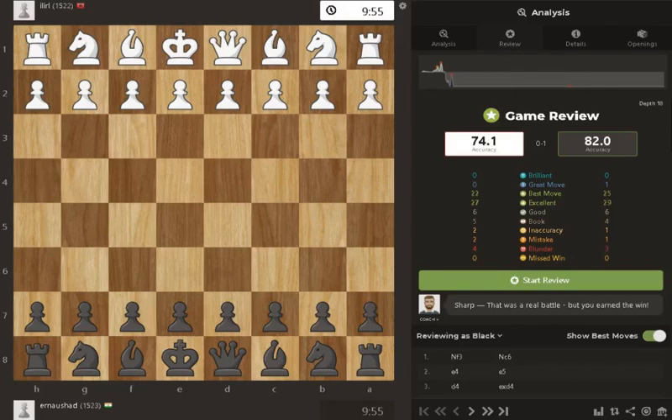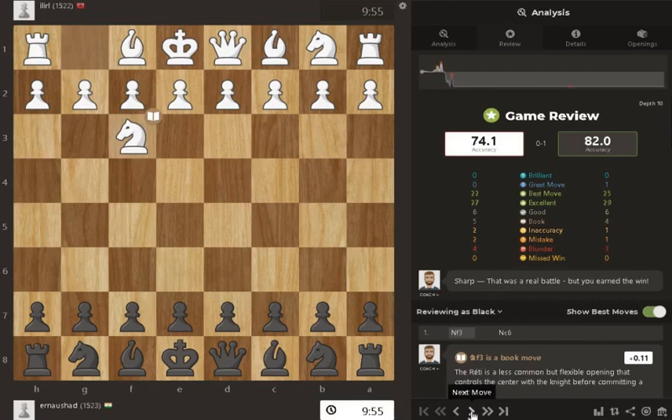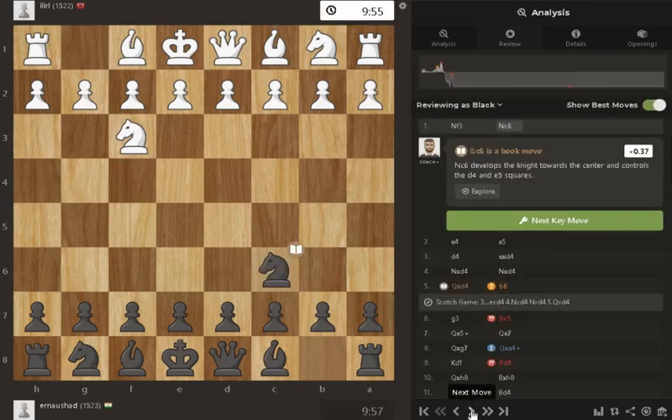Hello friends, let's see a game today. The analysis is here and it shows 32% accuracy for black and 94% accuracy for white. The game begins with white moving and I'm playing black in front of you.